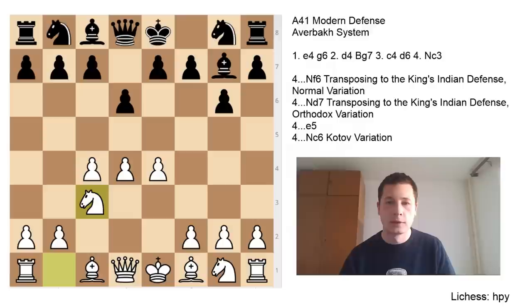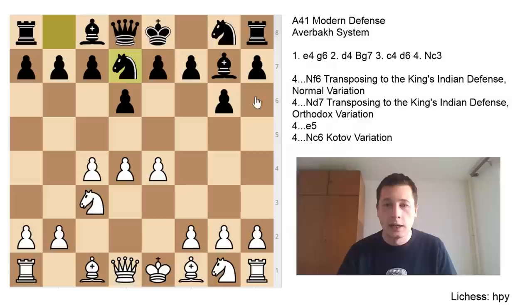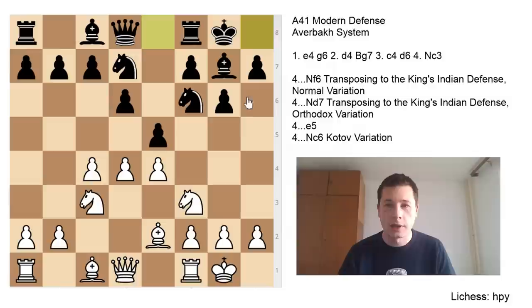The main move in this position is knight to f6, and this is now the normal variation of the King's Indian. This opening is going to be covered in the d4 series, in the King's Indian Defense series, so I'm not going to go too much into this — obviously this is not the Modern Defense anymore. The second move that leads to the King's Indian is knight to d7. After knight to d7, knight to f3 is the main move, and now e5, and after bishop to e2, knight g to f6, castles, castles, you have now transposed to the orthodox variation of the King's Indian, and with a slightly different move order you once again have a d4 opening.